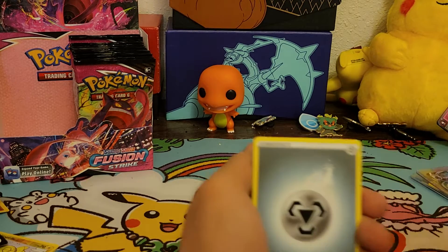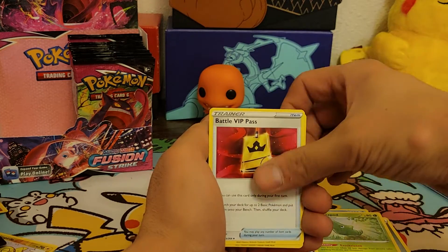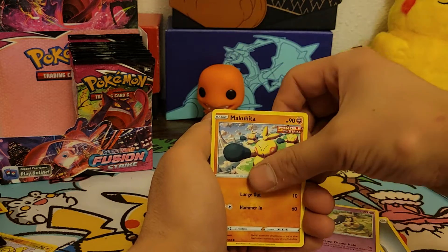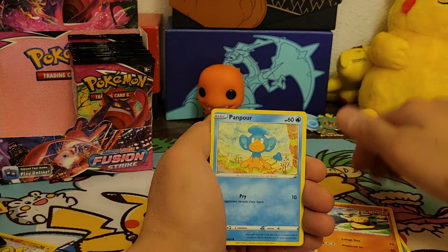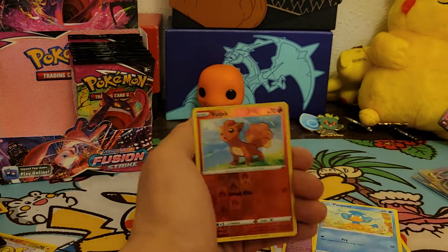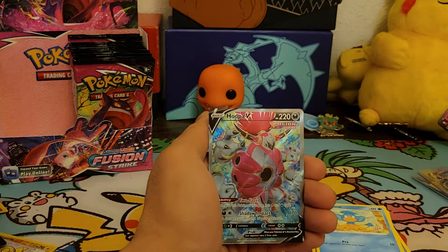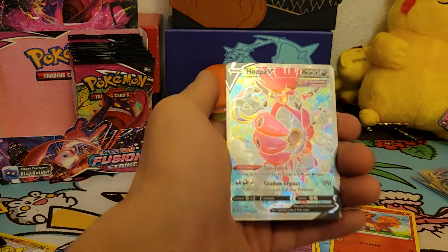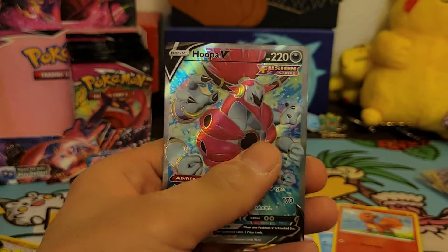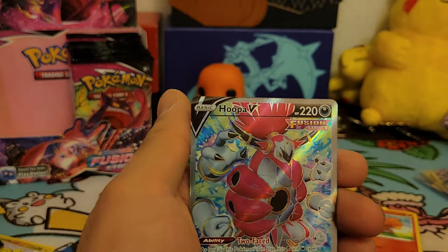We'll do it this way so you can't see what's in the pack — we're just gonna see the color of the code. Milcery, Simipour, Minipod, Battle VIP Pass, Toxel, Staryu, Mawile, Makuhita, Panpour, reverse holo Applin, and the final card is a Hoopa V! Wow, that is sick — look at that! Hoopa's in Pokémon Go right now, that's pretty sick. We pulled a V! A Hoopa V!